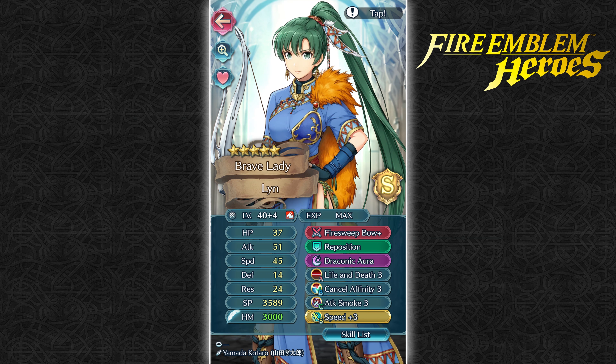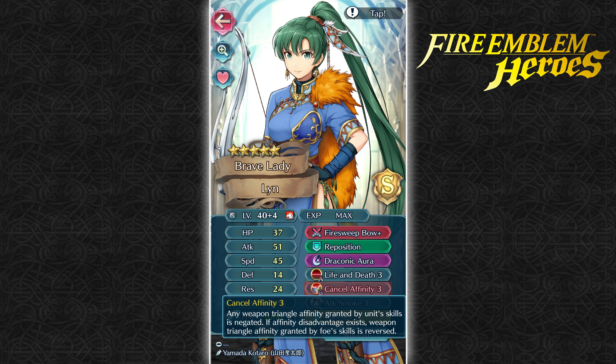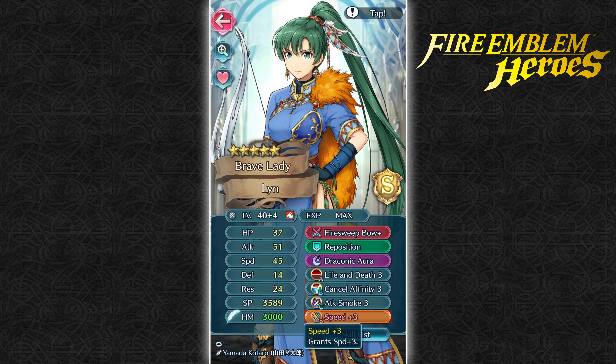Then, last but definitely not least, we've got Brave Lyn, who's still the neutral one I got on my free summon. Which is a little crazy because I summoned four more and all of them were hot garbage, so the neutral one was better and I'm still rocking with her. She's got Fire Sweep Bow, Reposition, Draconic Aura, Life and Death 3, Cancel Affinity 3, Attack Smoke 3, and Speed Plus 3.